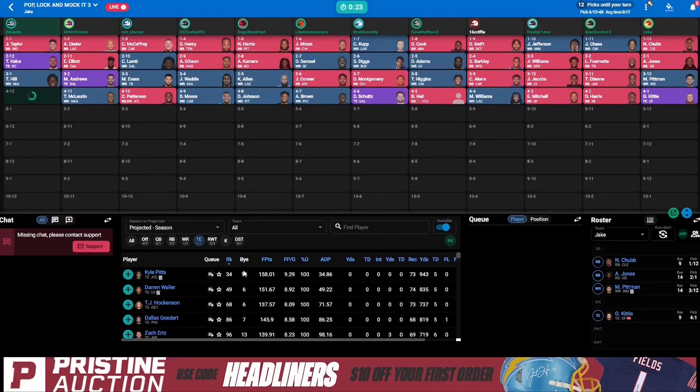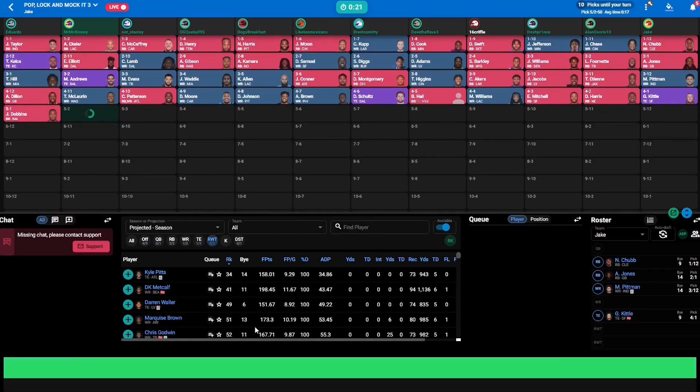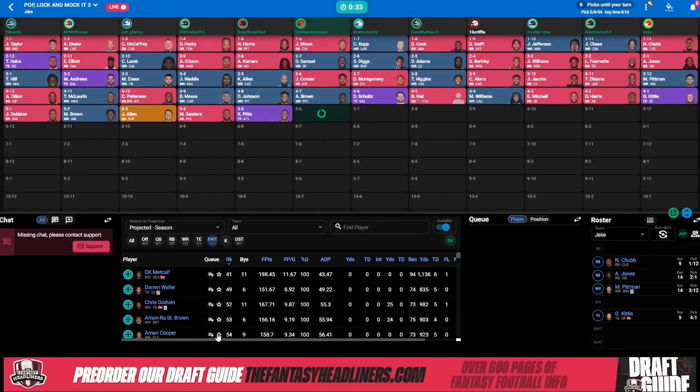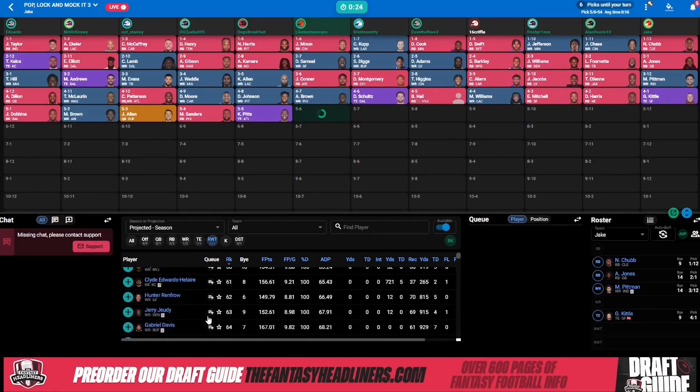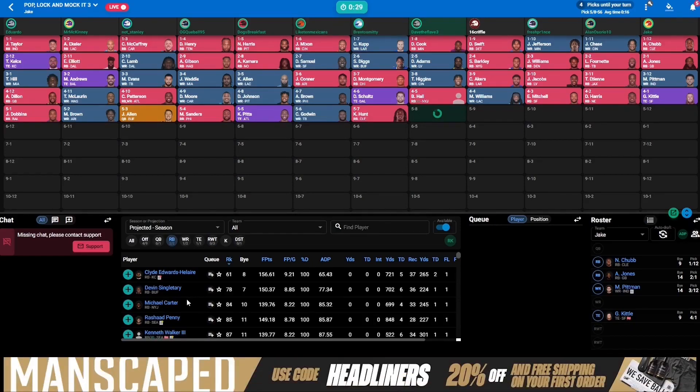We see guys coming off the board afterwards like A.J. Dillon. Personally, I think A.J. Dillon would have been a more solid running back two than Cordero Patterson. Miles Sanders — a little bit risky, sure. J.K. Dobbins says he's going to be good to go to start the season. I may have taken either one of those guys over Cordero Patterson, at least in the fourth round — he's somebody that probably would have lasted a few more rounds.